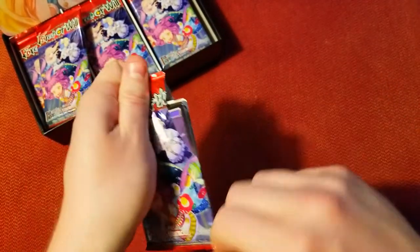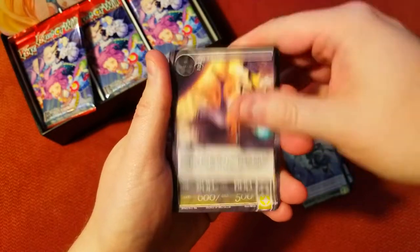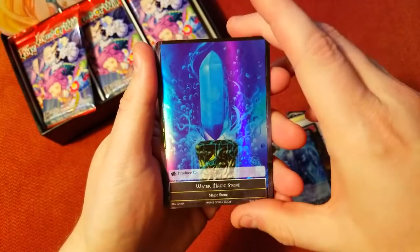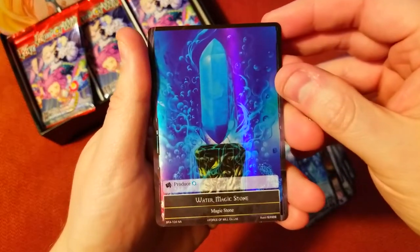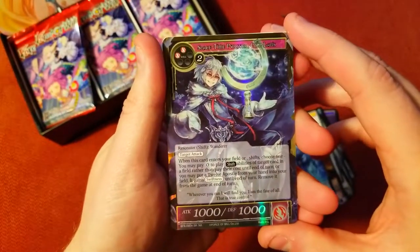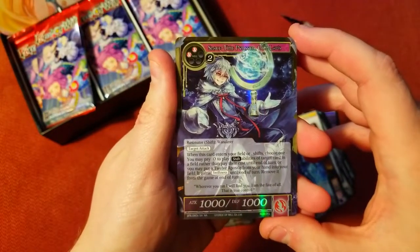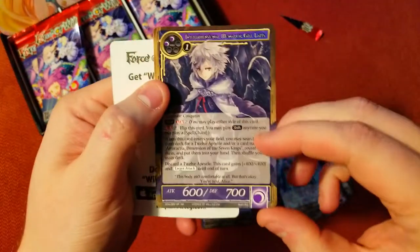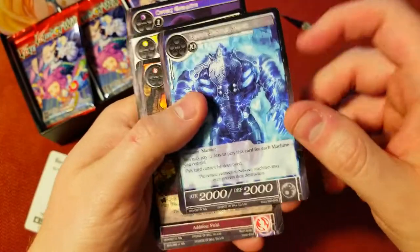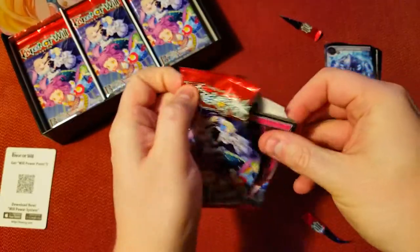All these got tears, very nice. I don't think we get foil commons in these, but that's all right. We got a nice foil water magic stone. I don't know why they say NA on all of them — I can't read the rarity on these. Then we got a nice super rare: Space Time Pursuer Gill Lapis, very nice, and he's got a reverse. Interdimensional Monarch Gill Lapis as our other rare. Nothing crazy, on to the next one.